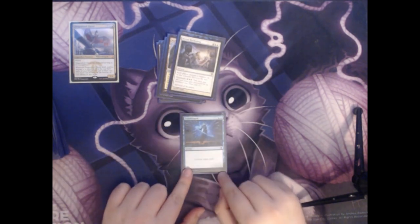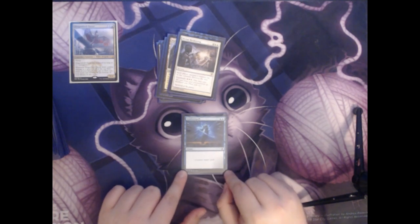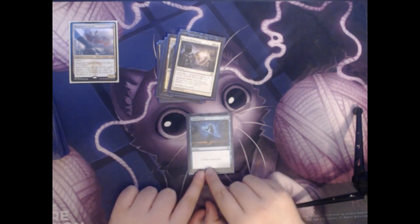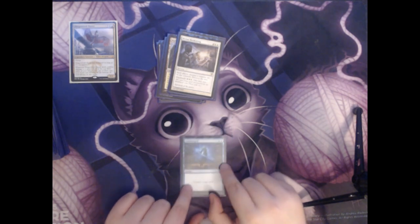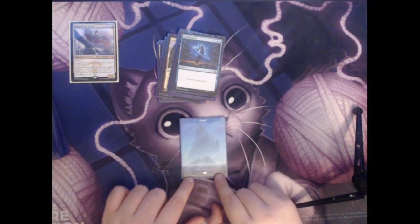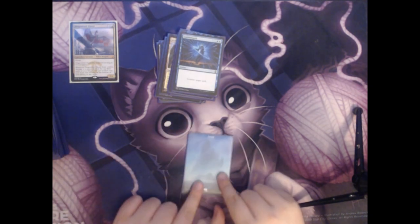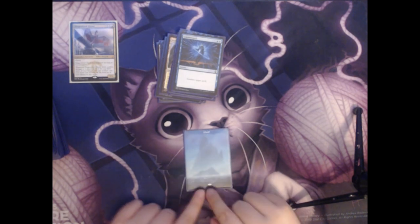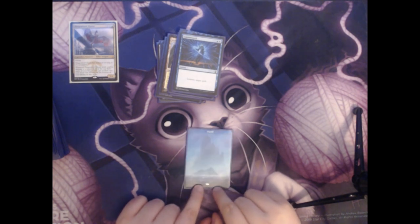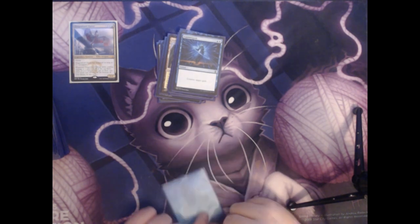Next we have Counterspell. It is two blue for an instant — Counter Target Spell. Not much more to say about that. Next up we have an Island. I really like these Full Art Islands. I also have the same set for the Full Art Plains in my deck — just a little bit of added bling.